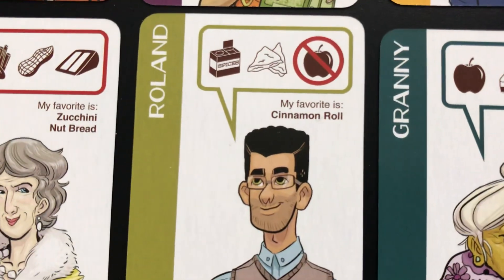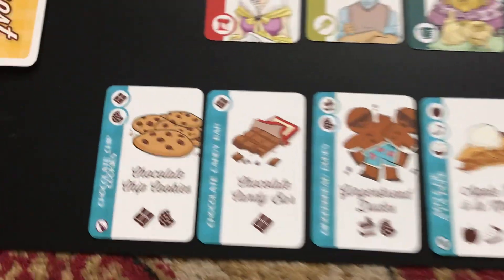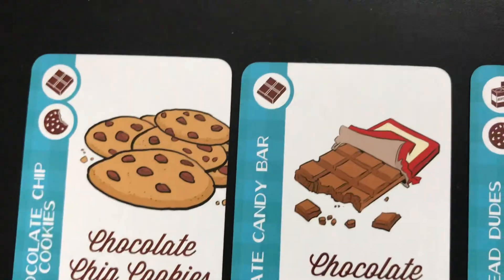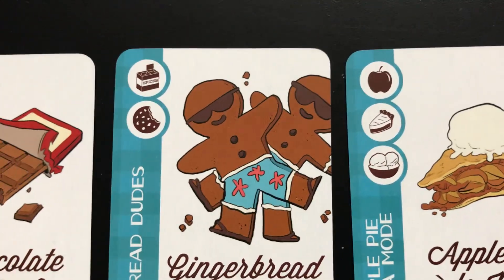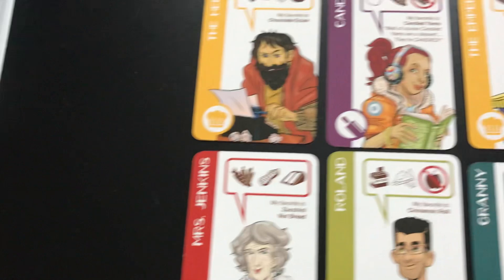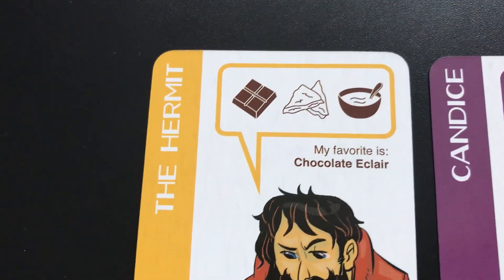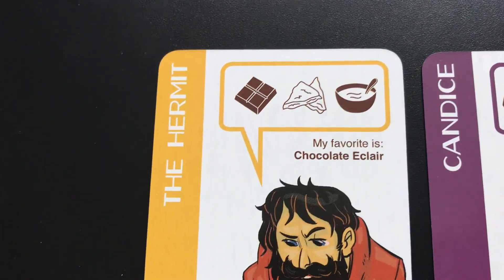Candace likes candied yams. The emperor's got two favorites: devil's food cupcakes or chocolate angel food cake. Mrs. Jenkins likes zucchini nut bread, Roland likes cinnamon roll, and so on. You use your cards which have those same icons in the top left corner, put those icons together, hand the cards into the discard pile, and claim the guest. So if I've got cards with chocolate, pastry, and pudding — they don't have to all be on the same card, they can be from different cards.